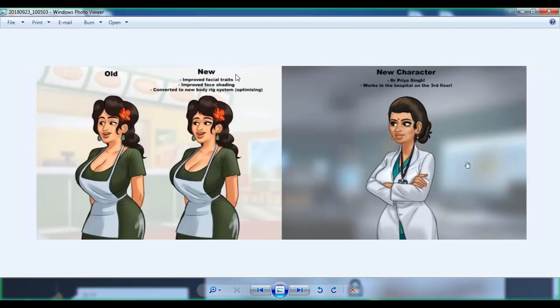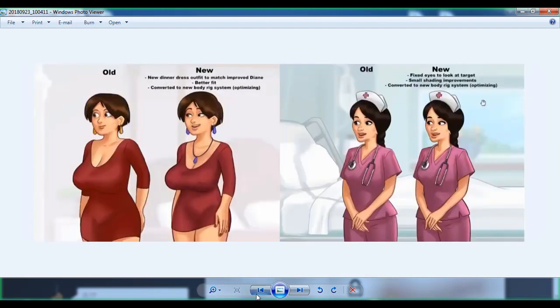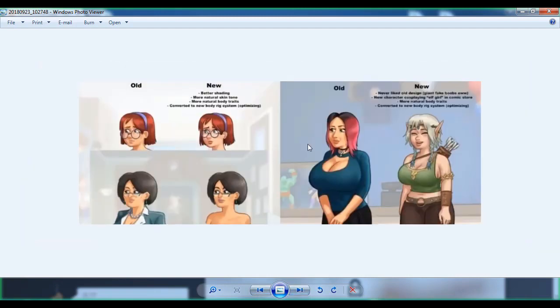Here you can see the old one and here's the new one — improved facial traits, improved face shading, converted to new body rig system. This new character works in the hospital on the third floor, so she may show up in the next update. Every character is being converted to the new body rig system, and hopefully everyone is really curious to see it.